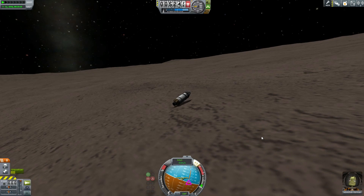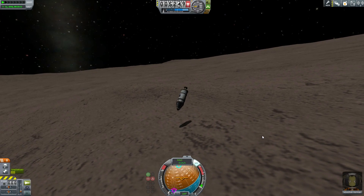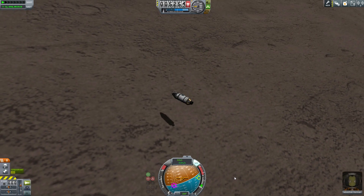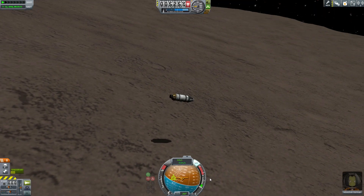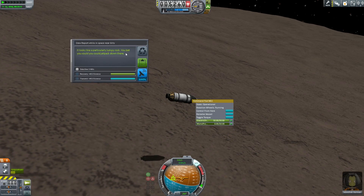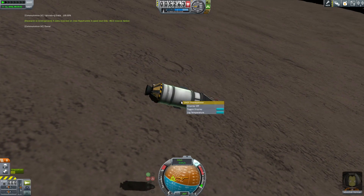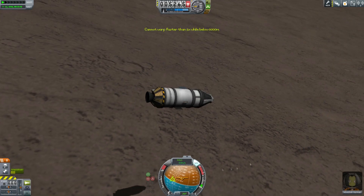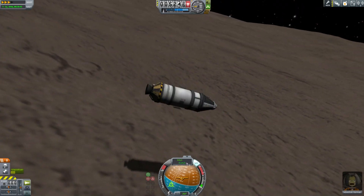Hello, it's Scott Manley here. Jebediah has made it to the surface of Gilly and is going to explore it. The beautiful thing about Gilly is the gravity is so low that reaction wheels pretty much can turn the spacecraft as if it were in zero gravity. You can flip yourself up above the surface — not into the air, obviously, because there's no air — and collect the science you forgot to in the mad rush to get down to the surface.